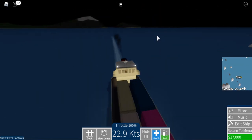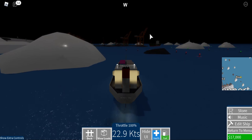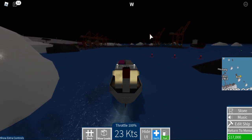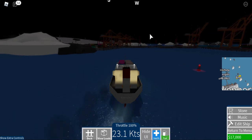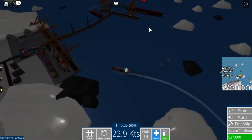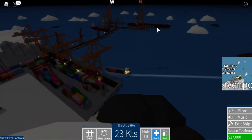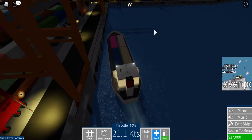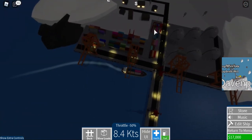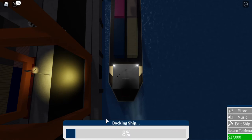We're finally approaching Davenport, after nearly 20 minutes of sailing — finally over here. I don't want to sink now and my fuel is very low. Look at all those massive ships — I think I see another E-Class. Uh-oh, I'm gonna crash — uh-oh! Oh, we're fine. Let's dock.